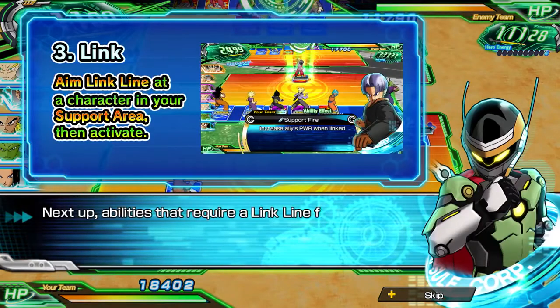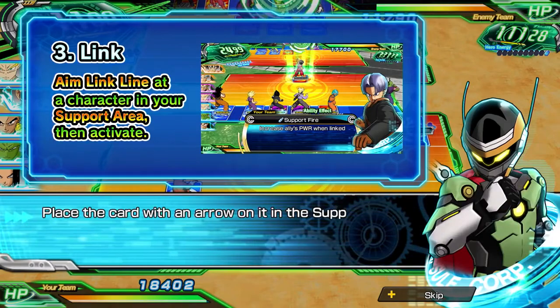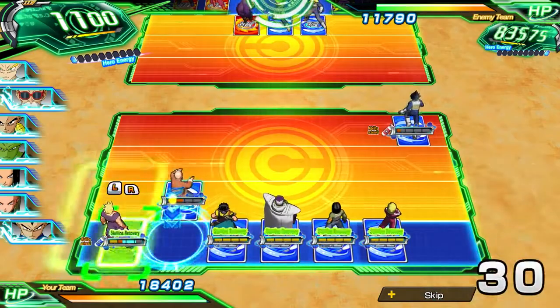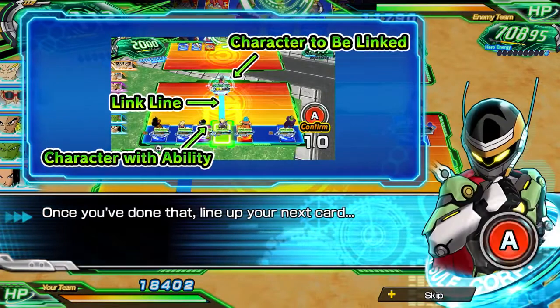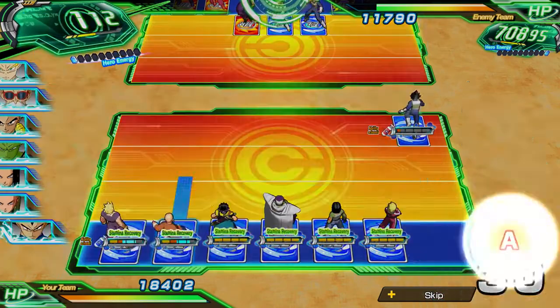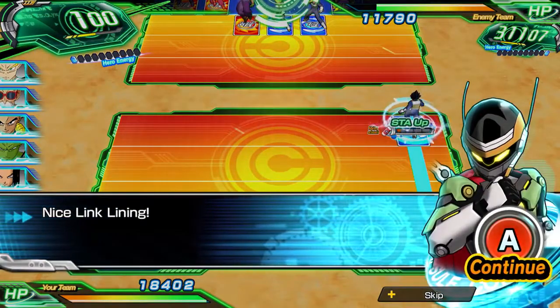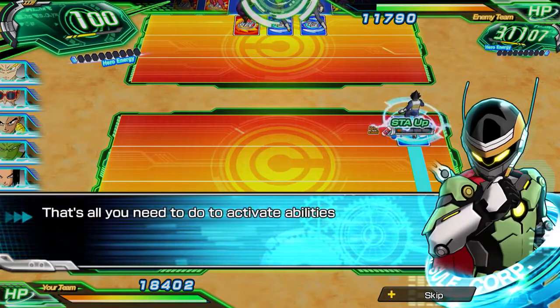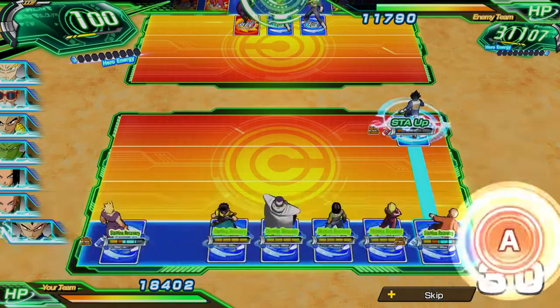Next up we have the link ability, and this ability is exactly how it sounds. You are going to be linking one card with another, so you will place your card in the support area. Similar to the support and attack abilities where they show you an arrow, this is now going to show you a line in front of your card that you can link up with another card. With that you are now good to go on both support and link abilities.